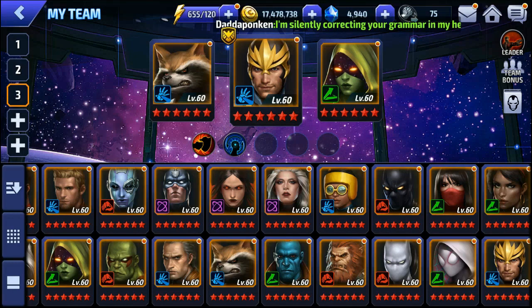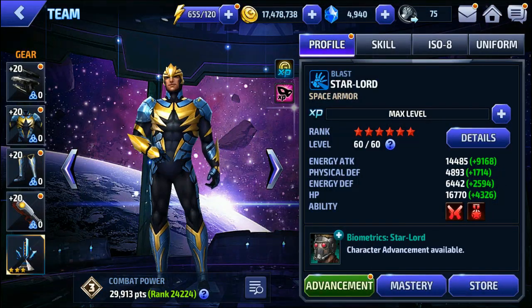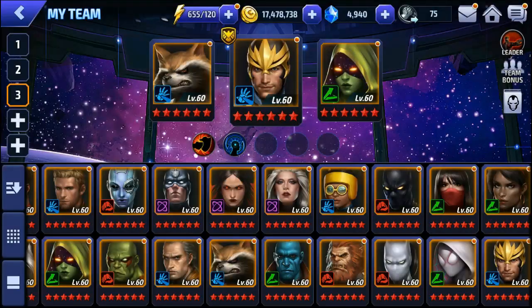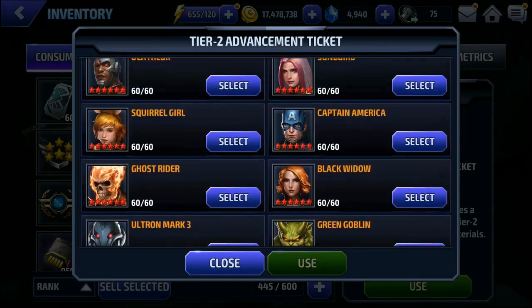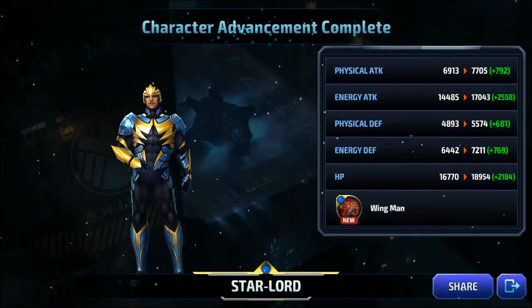We have 3 choices: Rocket Raccoon, Star Lord, or Gamora. Personally my preference is Gamora, but our gear is only at level 15 so we're going to have to pass on her. We are going to Tier 2 Star Lord because with the new uniform he's getting, his leadership is getting a lot stronger and hopefully we'll get new skill animations that will make him much stronger. So we are now Tier 2-ing Star Lord.